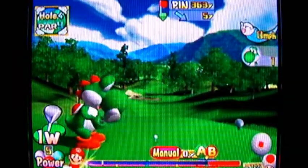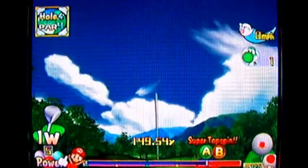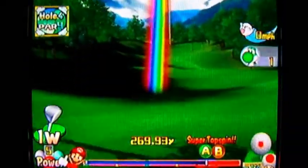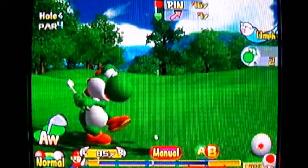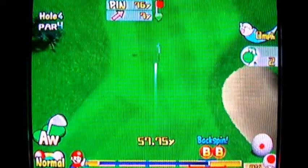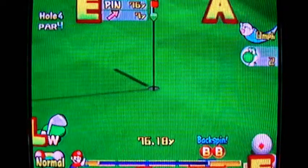Lakitu Valley — another Power 4 with Yoshi. This kind of eagle is usually a chip-in, because Yoshi can't hit the green in two on most Power 4s without a chip-in. And I backspin it into the hole.